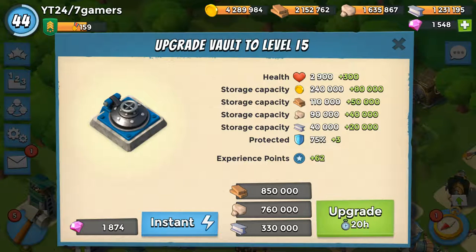So I'm going to go ahead and do it - upgrade vault to level 15. And you can see it: gold is 80,000, wood 50,000, stone 40,000, iron 20,000. Experience point 62 - not really worried about that.